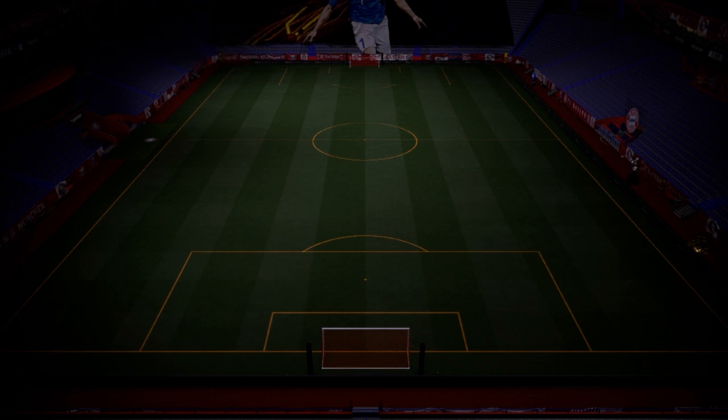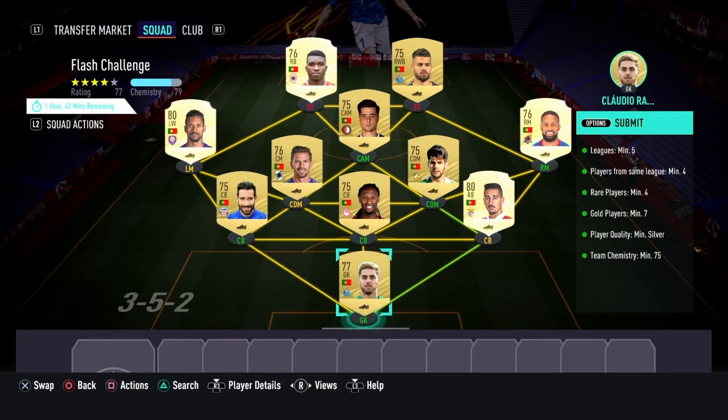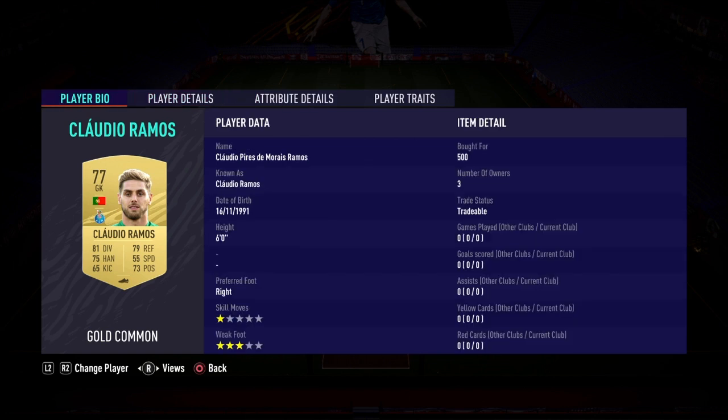Now to move on to the SBC itself, I'll try to get this done as quick as possible. You guys can substitute any of these players for a silver player — it's very easy, very cheap. Those are the alternatives if they are required. This SBC is going to cost you guys around four to five thousand coins depending on if you use silvers or just use this solution. It would be five thousand coins if you were to copy, but here are the players I did use.